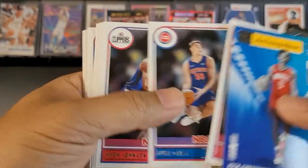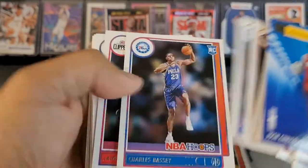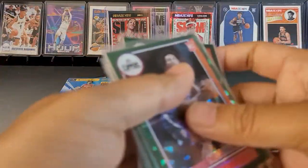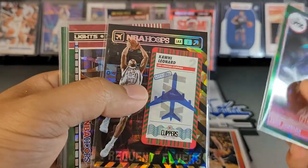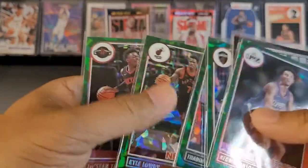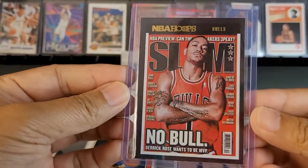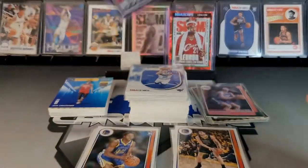I'll get all these rookies sleeved up after this. Green ice was a little bit tough — kind of on par from what I've seen so far. Just one rookie green ice. We had three inserts of red ice — one Kawhi Leonard, one John Wall. Some other base or vet green ices, which I really do like — they're pretty sweet. We did get one extra hollow of D-Rose, so that was dope. Definitely digging that.